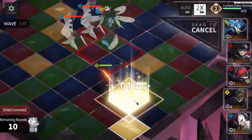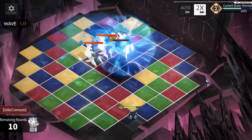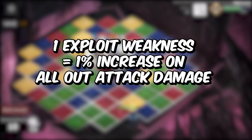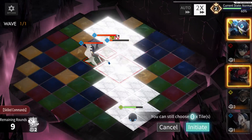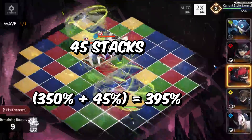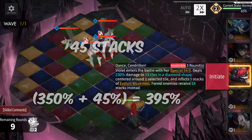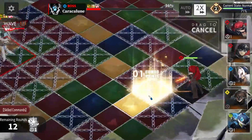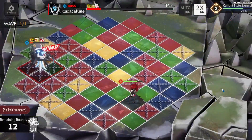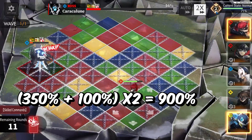Each P5R member has their own way of applying Exploit Weakness, a mechanic that boosts All Attack damage. Each stack of Exploit Weakness on the enemy increases All Attack damage by 1%. So if the enemy has 45 stacks, All Attack does 350 + 45 = 395 damage. At 100 stacks, the enemy also gains a Weak status, and enemies with Weak status receive two times more damage from All Attack.